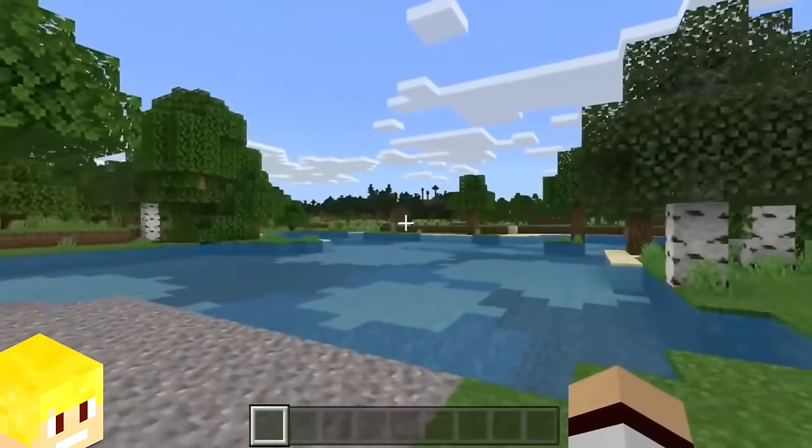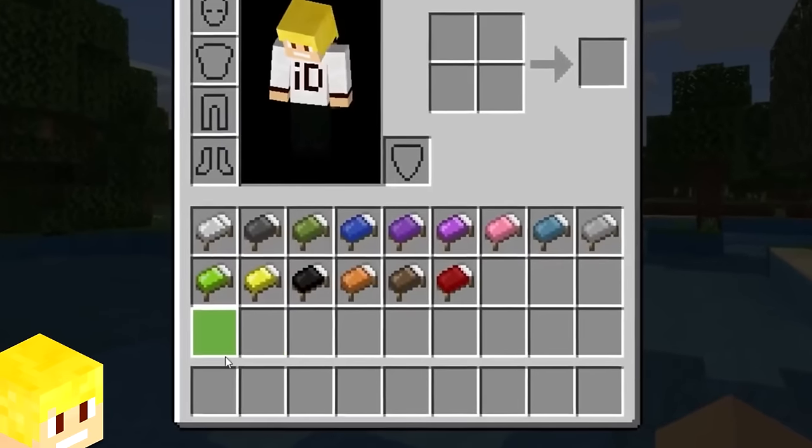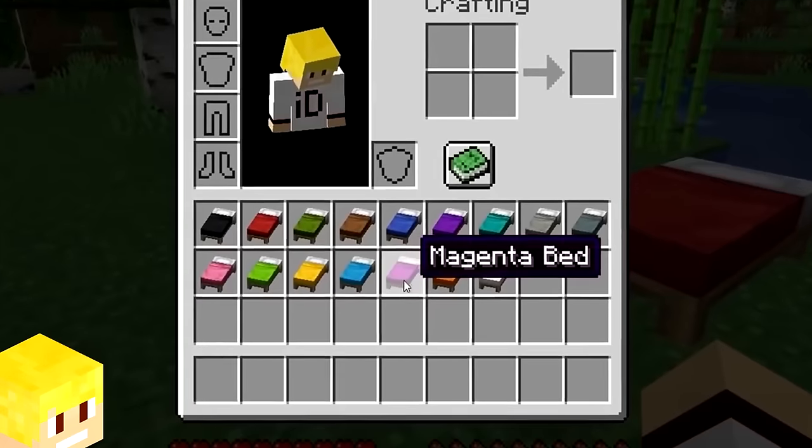In Minecraft Bedrock Edition, the inventory textures for beds are actually using the old 2D sprite textures. On Java Edition, however, beds use 3D inventory textures.